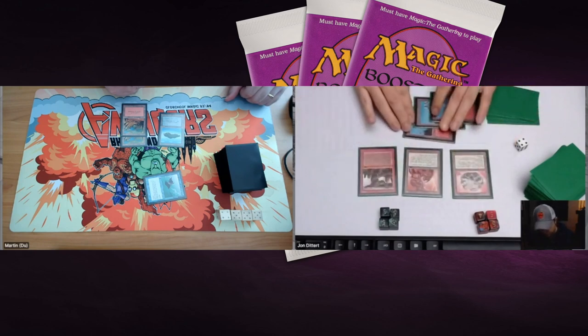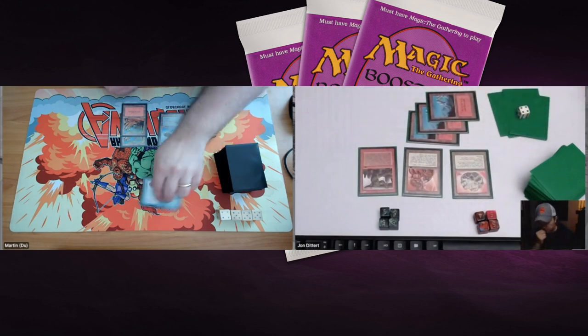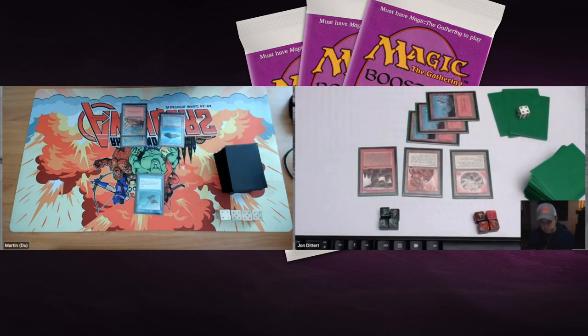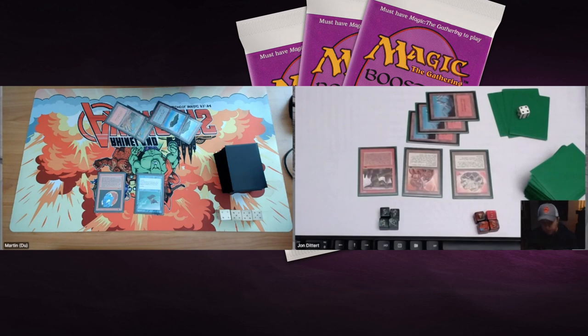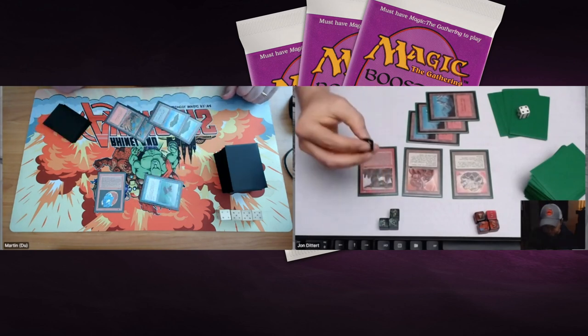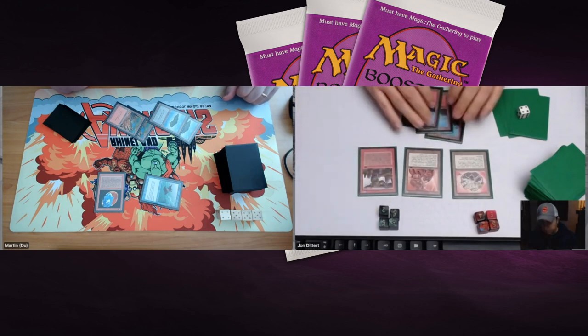John taps three and plays an Orcish Mechanics — he could use it next turn to sacrifice the Felwar Stone to kill the Flying Man. Meanwhile Martin taps four and plays a Rukh Egg — that 0/3 creature. There's the attack, John dropping to around 17. John could use the Orcish Mechanics now, but I expect him to wait.